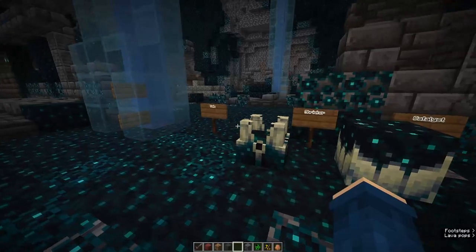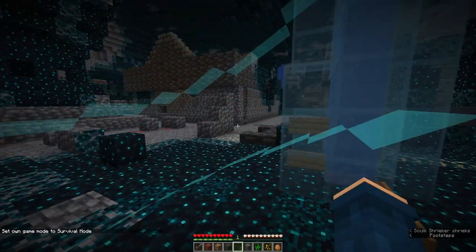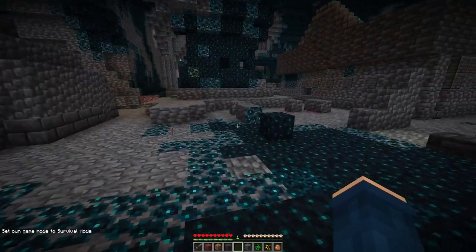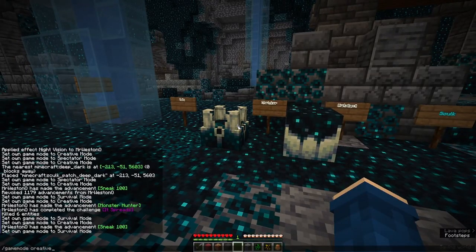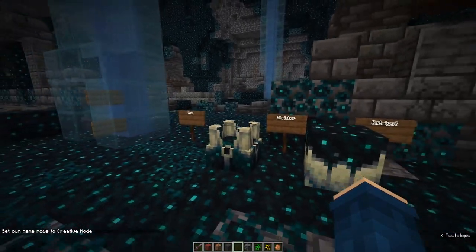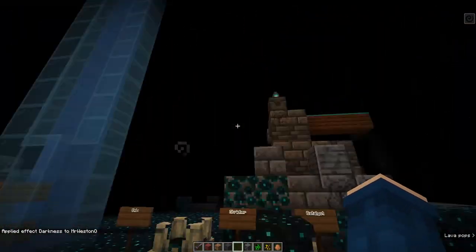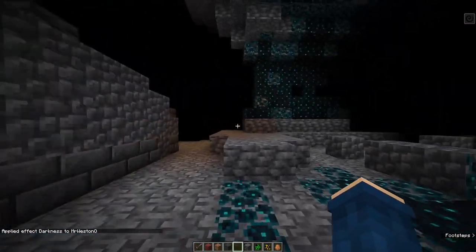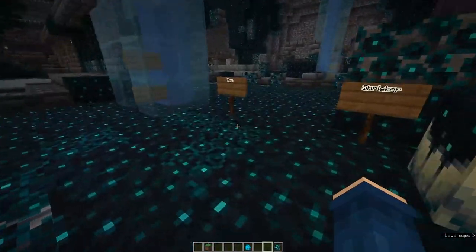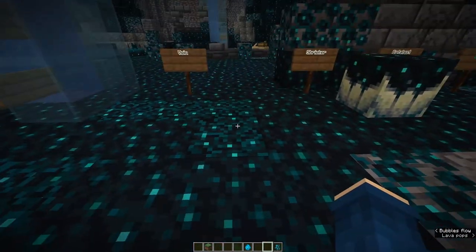When it is activated in survival mode, I think it gives you the darkness effect. If I give myself the effect, you can see everything around me goes dark - and I actually have night vision on right now, so it's not as dark as it would normally be. There's also the sculk veins - I think they look really cool. They also have the animated texture, just like the sculk block.